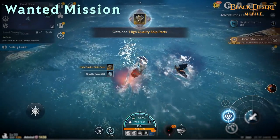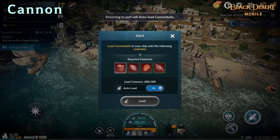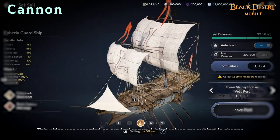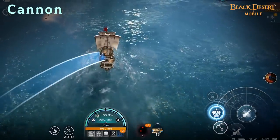Wanted Missions can be completed up to seven times a week. You can load cannonballs into the cannons on your ship — hold the fire button and choose the direction you want to aim, then release the button to fire.